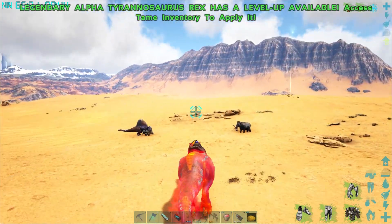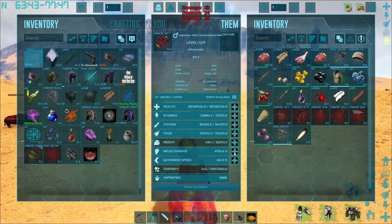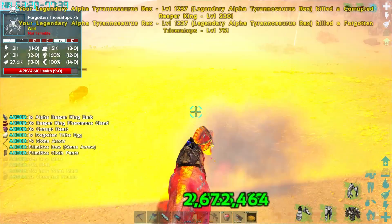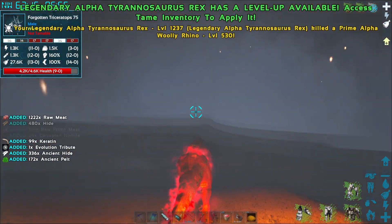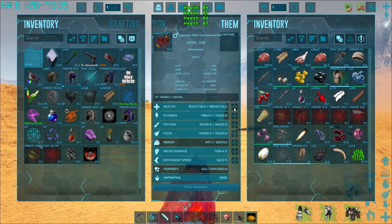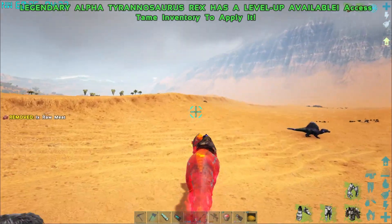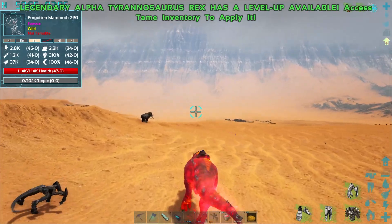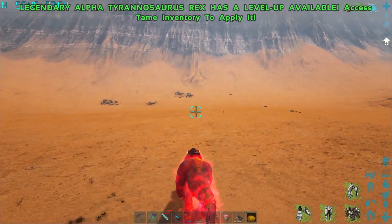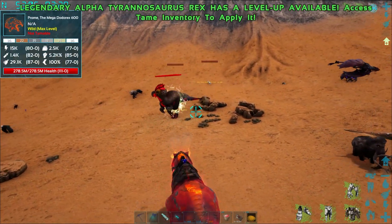52-71, let's go. I love how fast we are. 52 is straight north and 71 we need to go way to the left. We're just going to keep getting levels. We're at 59 — oh, it might be on top of the mountain, that's not cool if it is. Please don't be up the mountain. 55, 54 — there he is. Prom, the Mega Dota Rex.